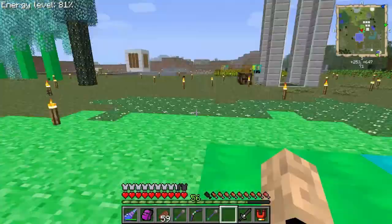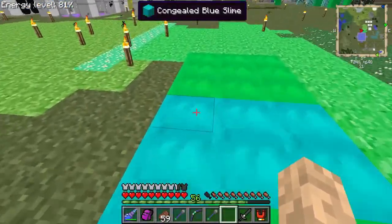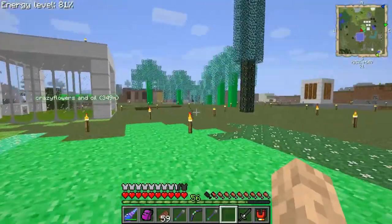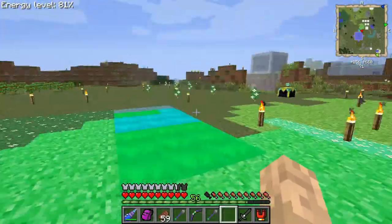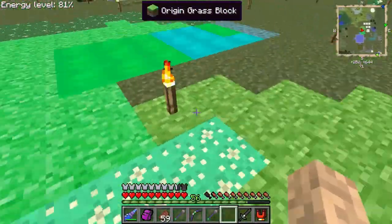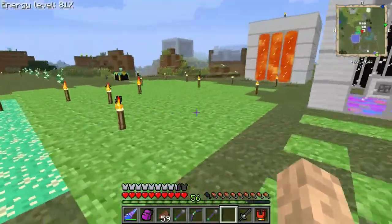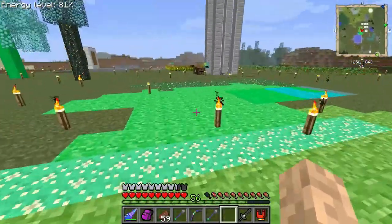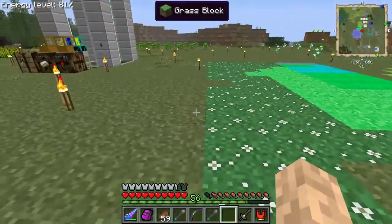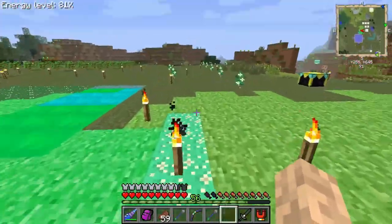We got slimy grass and blue slime and blue slime dirt. I put the green slime on the ground to see if slimes would spawn on it but no luck. We got this purified grass block which does not spread as far as I can see - I did test it. Every other grass spread like the alpha grass, the slimy grass, and the long grass, but this purified grass does not for some reason.